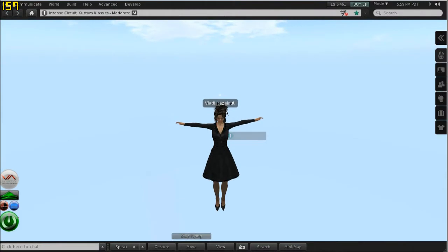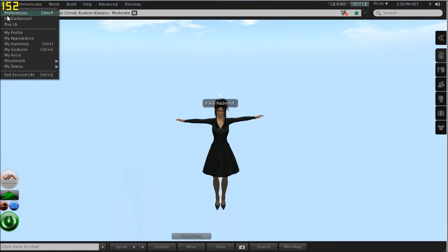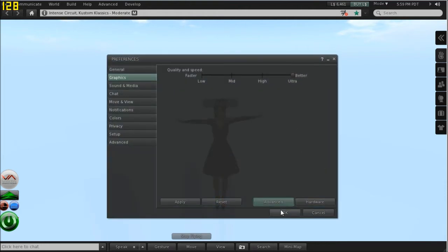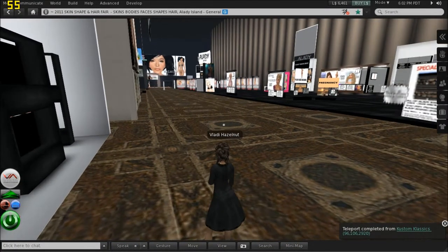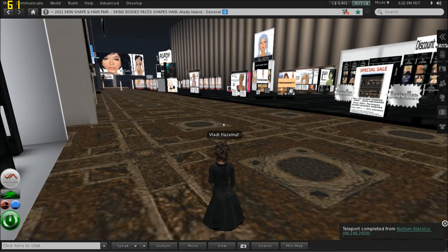This time we've logged in with the GTS 250 in Ultra mode. Let's take a look at the settings. We're in Ultra, 256 meters draw distance, and lighting and shadows are off. For hardware, we have anisotropic filtering on and eight times anti-aliasing. We'll let our textures render for a minute and take a look at it.